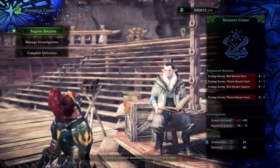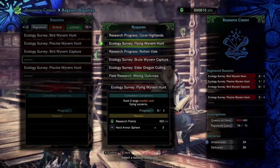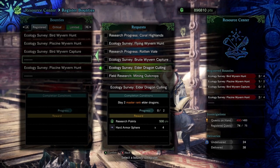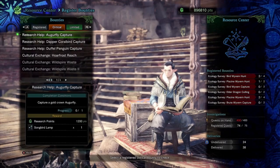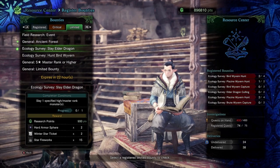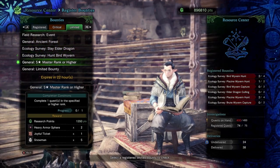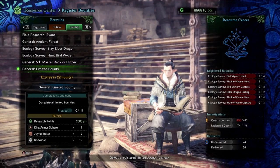The registered and limited bounties are the ones you should mainly focus on. Registered bounties let you select bounties of your choosing, whereas limited bounties are randomly selected and refresh every day or so. Limited bounties also give out unique rewards, so be sure to check them out every now and then.